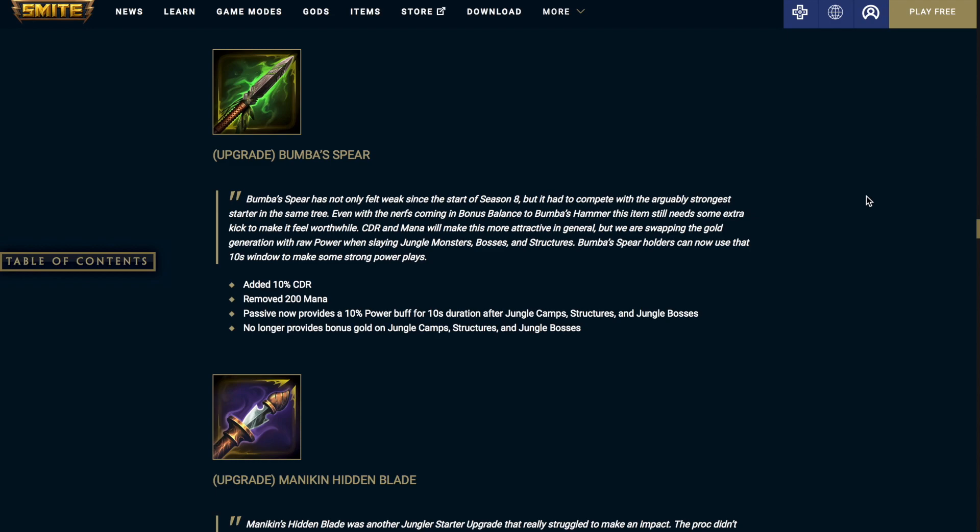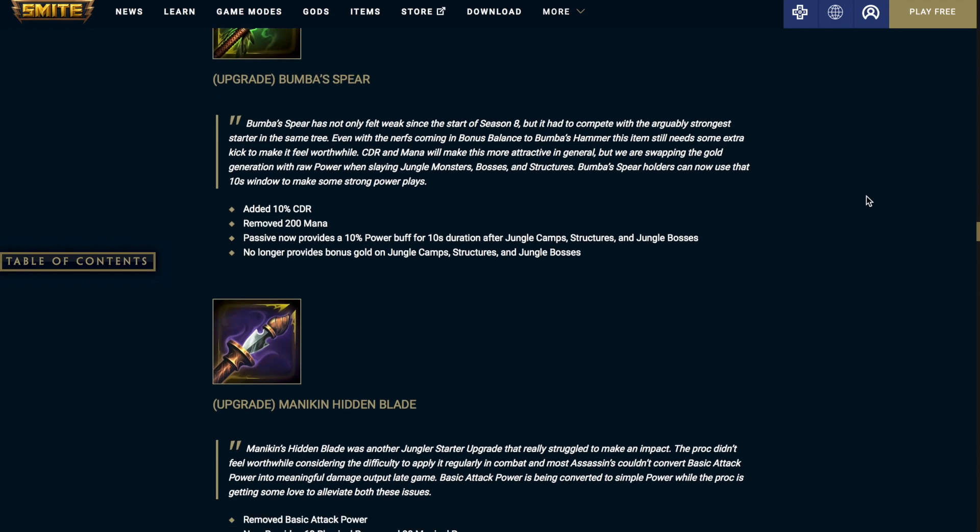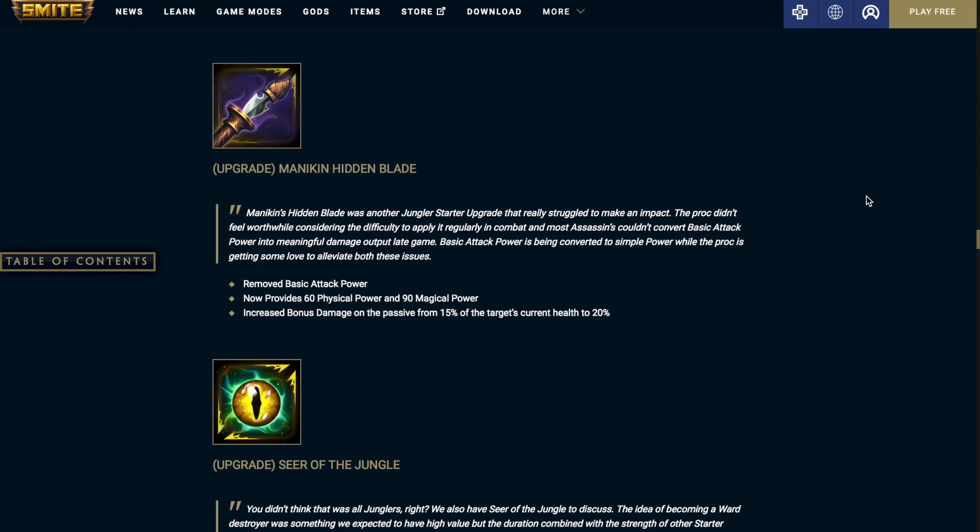The passive now provides a 10% power buff for 10 seconds after clearing a jungle camp, structure, or jungle boss. It no longer provides bonus gold on jungle camp structures or jungle bosses. Mannequin Hidden Blade: removed the basic attack power.